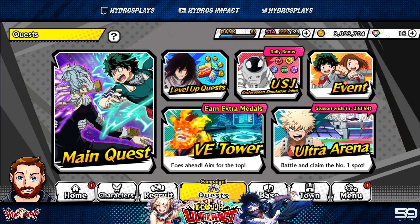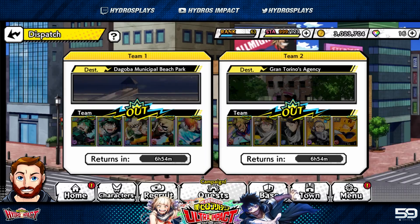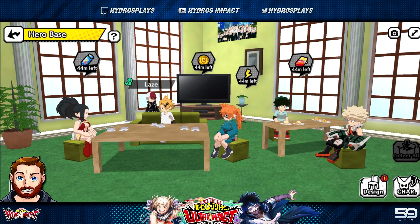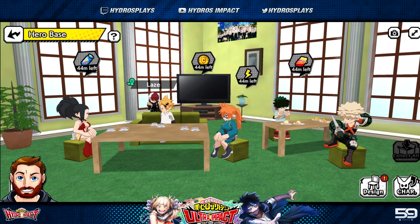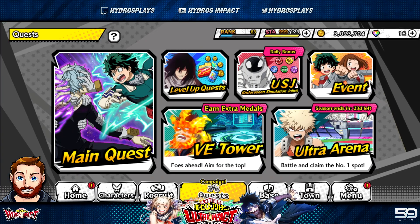Main quests are going to have times two drops from March 11th through March 13th — that's coming up tomorrow — so save your stamina for that and don't waste it right now. That'll be a great time to farm ability board items. Dispatch rewards will also have times two drops from March 16th to the 23rd, and hero base will give 1.5 times rewards over that same window. Main quest gets another round of times two drops from March 23rd to the 28th.